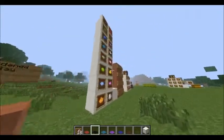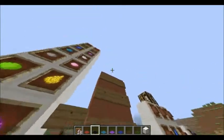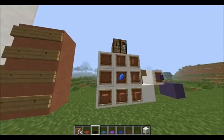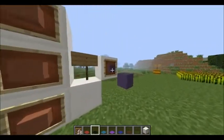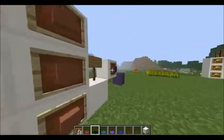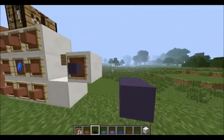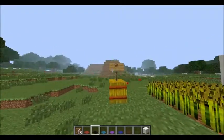With that hardened clay, you can take any of these dyes and put eight hardened clay into a crafting table like so, and you'll get eight blocks of hardened clay of that color. Another new block being added is the hay bale.